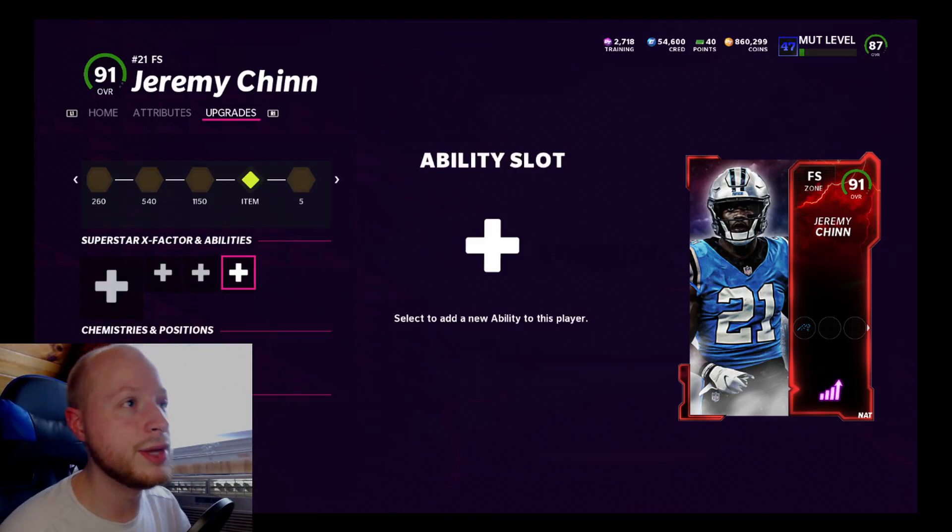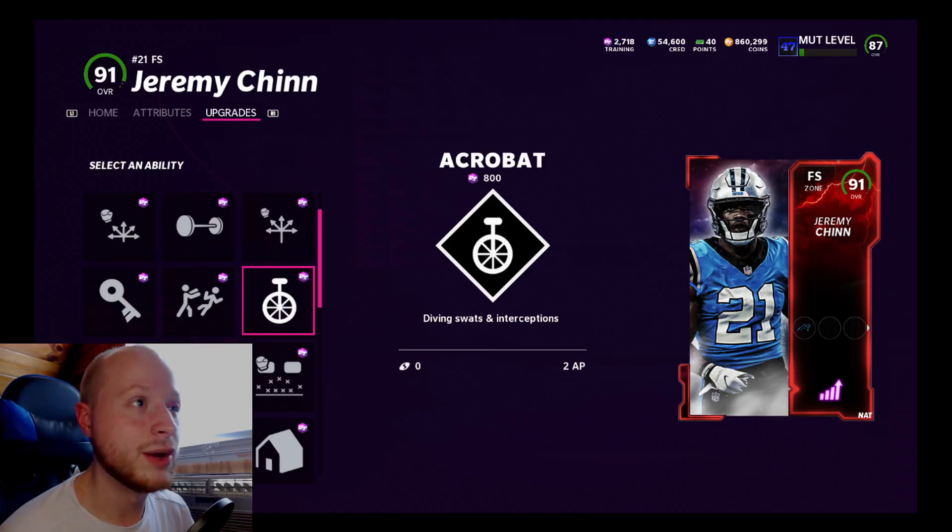I'll show you his abilities right here. I don't put any abilities on my user. I know Acrobat is good, but I don't want to spend two AP if I don't have to. That's the whole reason I put safeties at linebacker, so that they can jump.